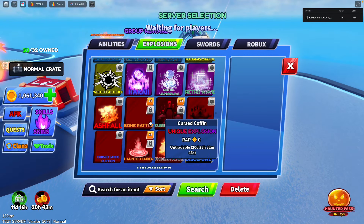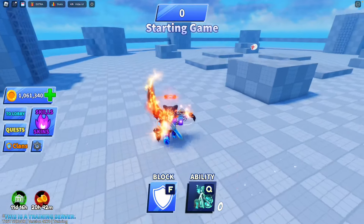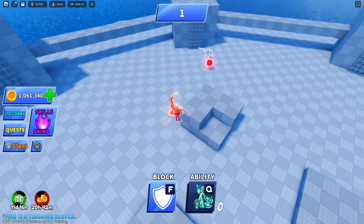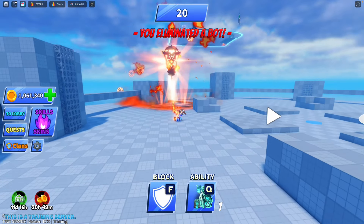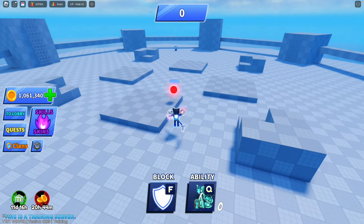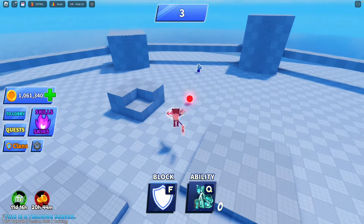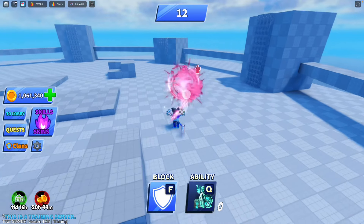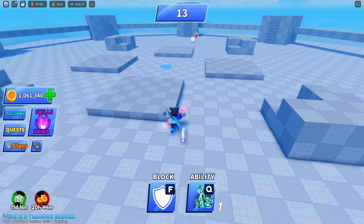I did actually find the Soul Render explosion — it was hard to find because it was considered a unique one in the test server. Here it is in training mode: it looks really cool with a lantern dangling above fire and then exploding. Next, the Kitty Launcher has a little circle with a heart, paws, and other cute effects with pink smoke and pink effects, and it makes a meowing slash effect every time you hit the ball.